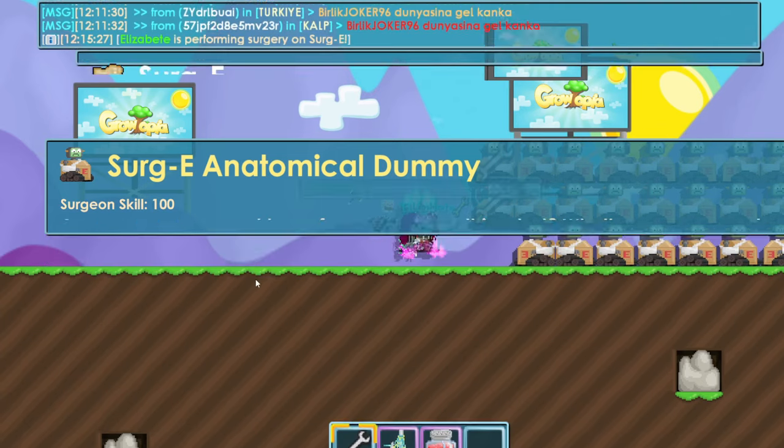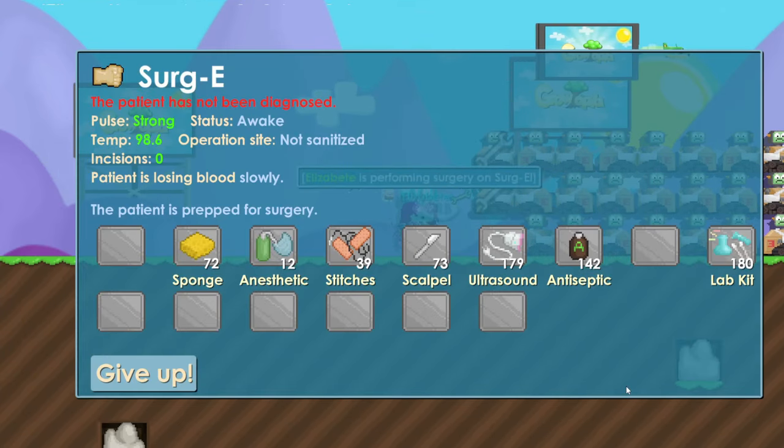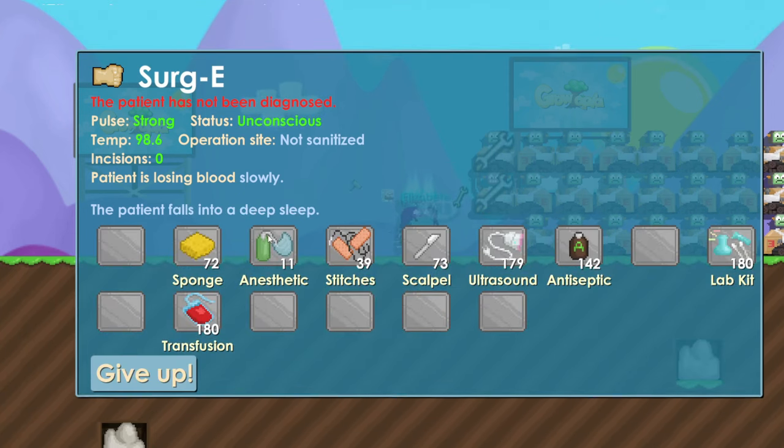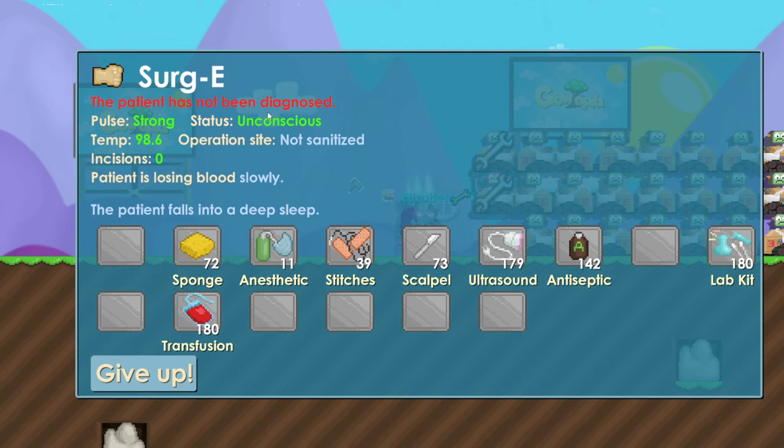My method is: I focus on what is not green. Obviously if you want to save tools maybe you want to look at another method, but this works for me every single time. I do everything that is not green. So pulse is strong — it's green. Temp is green. Incisions is green. Let me explain what every tool does.